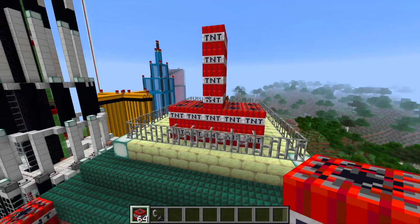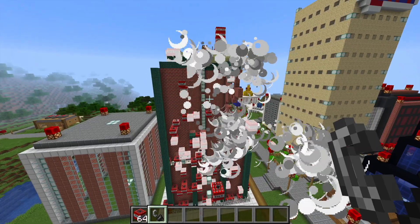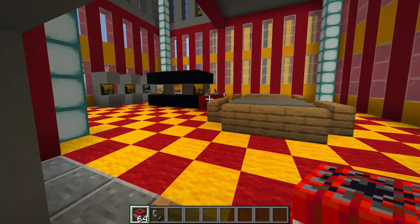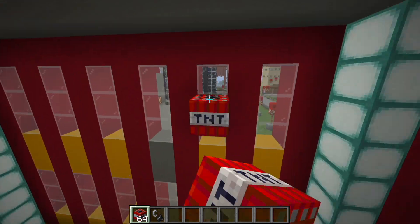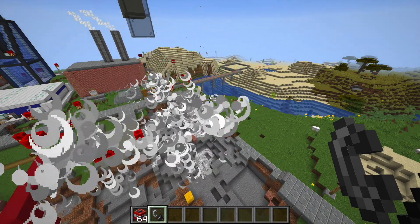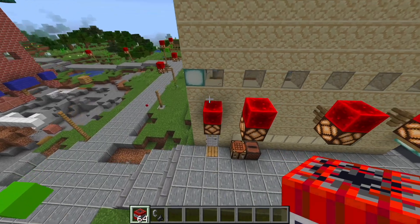Every time I detonate TNT I'm going to make one of these, just so you know. Alright, I just in particular don't like the inside of this building, so I'm going to give it just a little interior design touch. I mean, that's just a masterpiece right there. Who needs street lights when you have TNT?